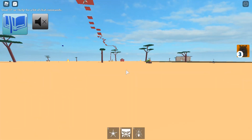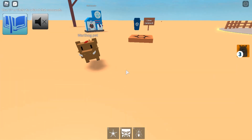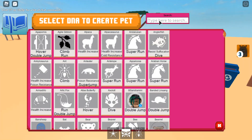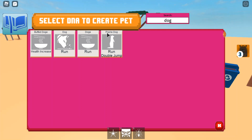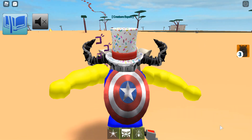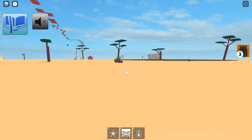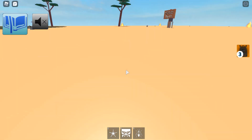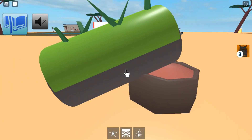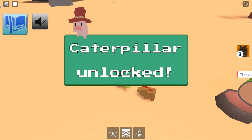In Wild Savannah Zone, you're going to be able to get the Caterpillar. You need to have either a Lion, a Warthog, or a Meerkat — it's referencing the Lion King. I'm choosing my favourite character, Pumba. You're going to go over here and tap this tree trunk, and then you'll unlock the Caterpillar.